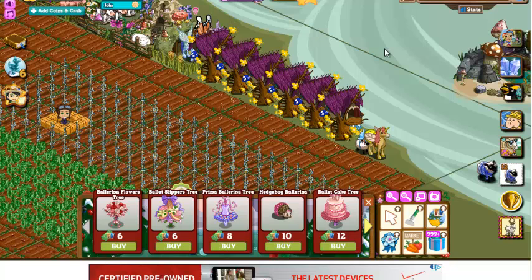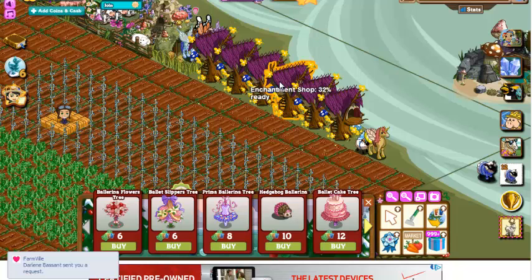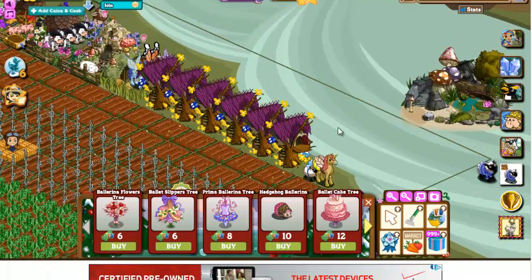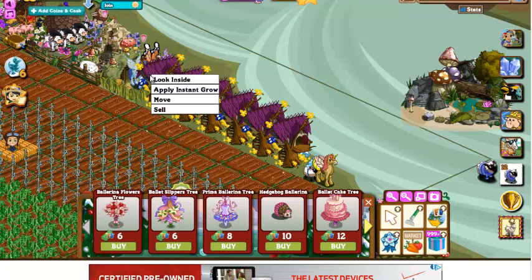Animal labs are buildings that don't just hold animals and harvest them — they actually create new animals. The first one was the Unicorn Island, then the Dragon's Lair, then the animal workshop where you build up and eventually create new animals. When you harvest them, you harvest for the parts needed to create new animals. The newest one is the Enchanted Shop, which is the animal lab for the new Enchanted Glen.